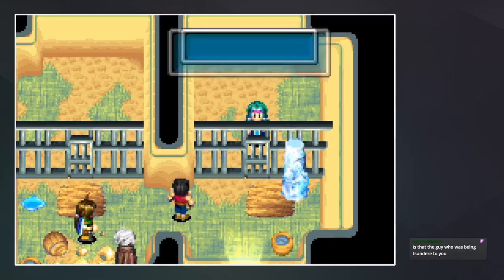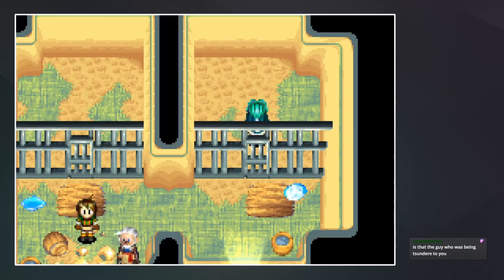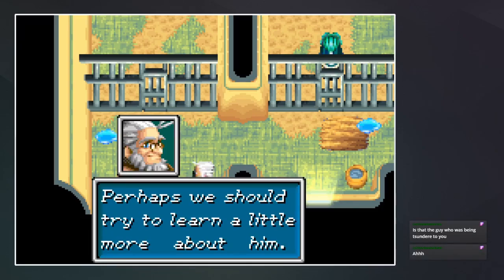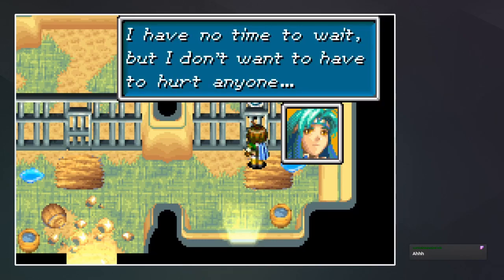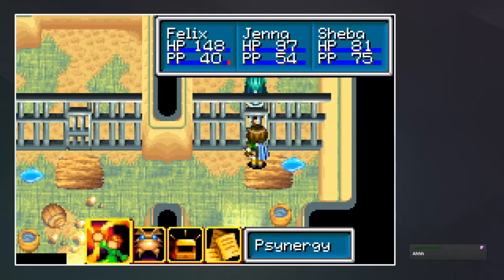"Did you do that?" "What did your friend expect?" "You monster!" "I'm no monster." Maybe there's a skill you get later or something — yeah, I'm guessing there's a skill we get later. Is that the guy who was being tsundere to you? No, this is a different guy. The guy being tsundere to us was Alex, and this is Pierce. He must be an adept. That was clearly tsundere — perhaps you should try to learn a little more about him.